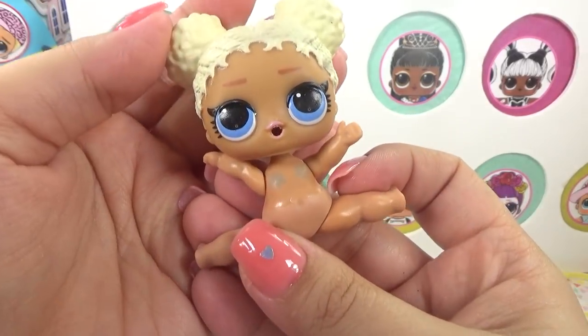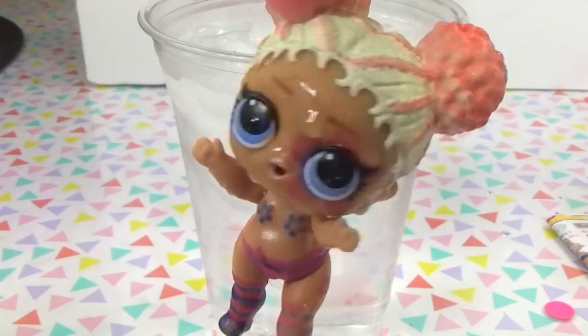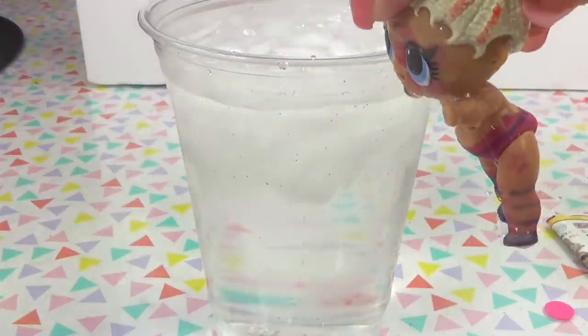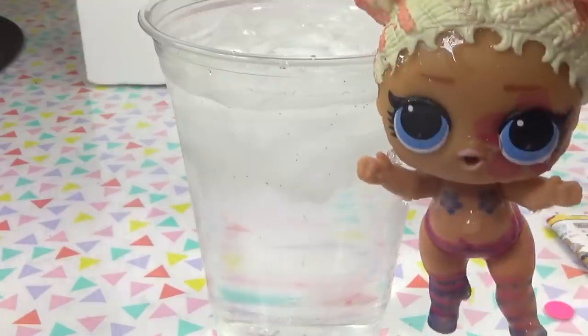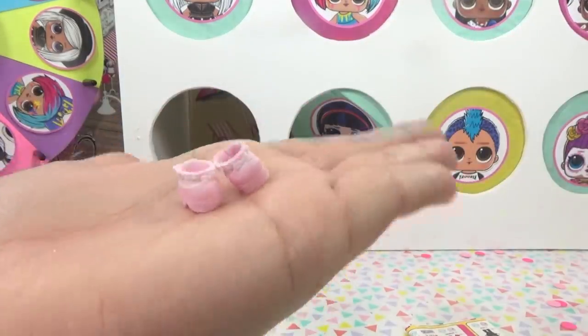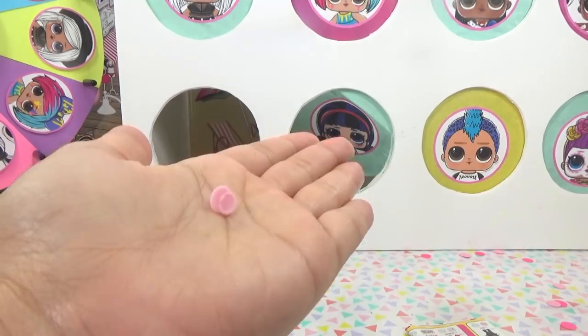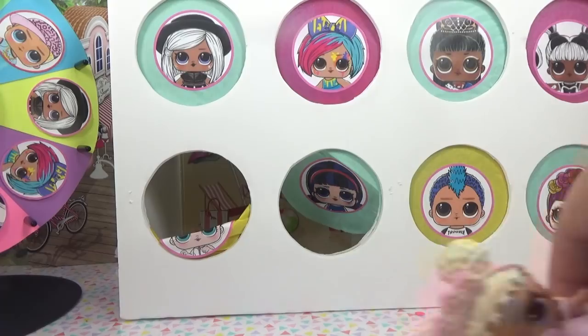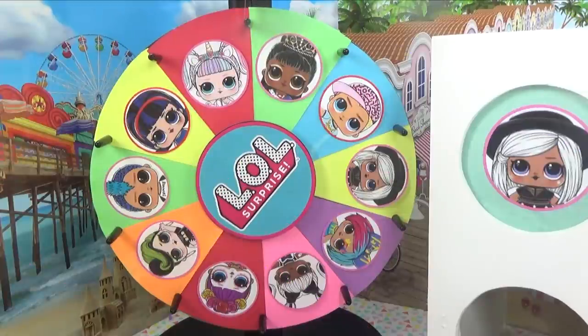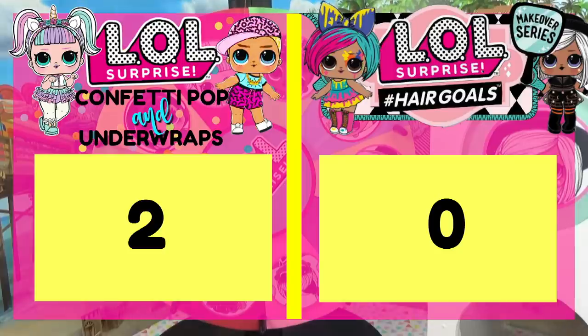Let's just take her on out — it's Flower Child! And she's our color changing one! She's definitely a flower child, and of course the color changers are also spitters! I spit flowers! And we forgot her shoes — they were hiding in the corner! She's got pink little boots, and she also comes with a pacifier. It's now time to see that scoreboard — zero points for Series 5 Hair Goals and two points for Series 3 and 4!